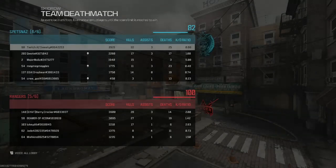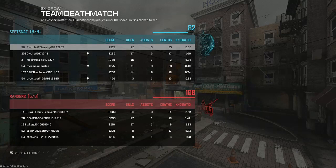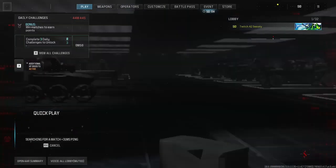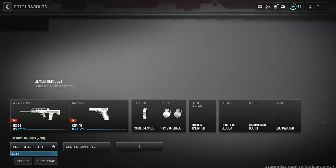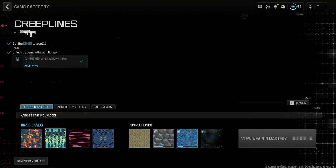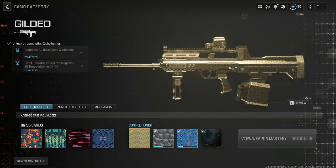My KD sucked — someone got a 5.00 KD that game, that guy's insane. Let's hope and pray that the camo didn't bug out. Let's quickly go into weapons, go into loadouts, go into edit, go into gunsmith and go into the camera — and I got it, let's go!